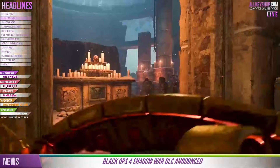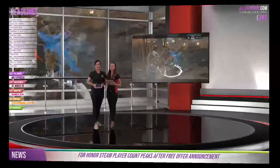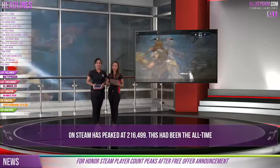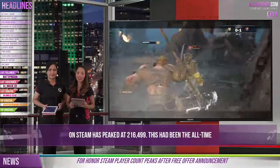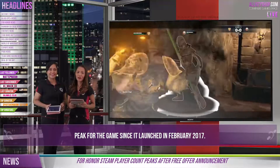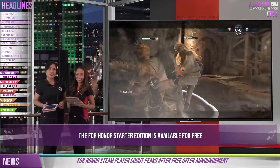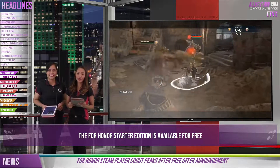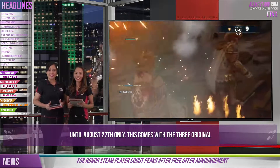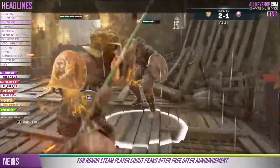So, for those PlayStation 4 players out there, mark your calendars because you'll be the first ones to play Call of Duty World War 2's fourth DLC pack on August 28th. Now let's head into For Honor. With For Honor's free offer, the game's player count has peaked at 16,499 — an all-time peak since its launch in February 2017. The For Honor Starter Edition is available for free until August 27th only, and comes with three original customizable heroes and a choice of one of the three original factions. Other heroes are playable only in practice mode and can be unlocked with in-game currency.